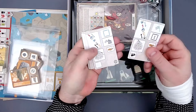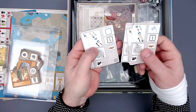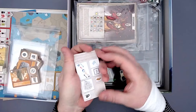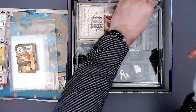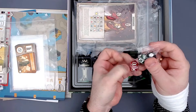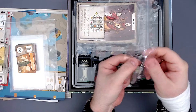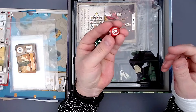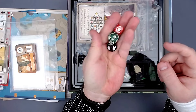Here are the Automa decision cards — I don't quite know how the Automa works yet, so that's something I'll figure out when I first try it. I really like the game and hope this will be a new game I can play solo regularly. Then we have a few dice — these look really nice, with the symbols etched in rather than just painted on. Very cool.